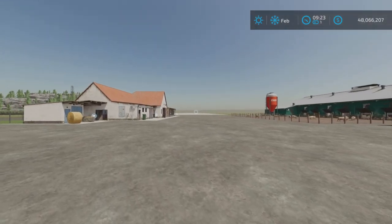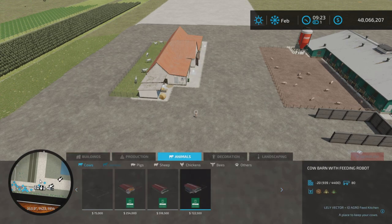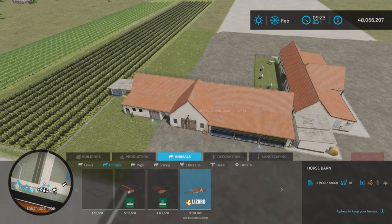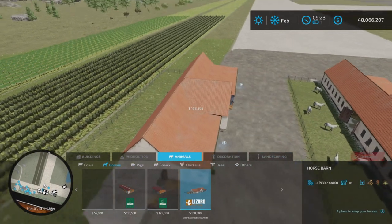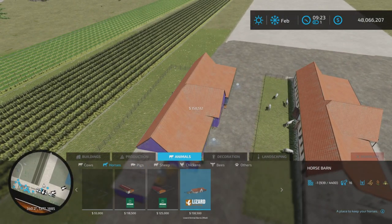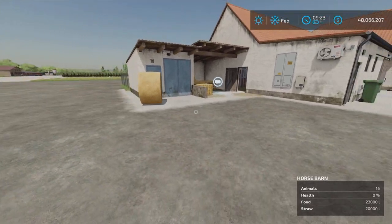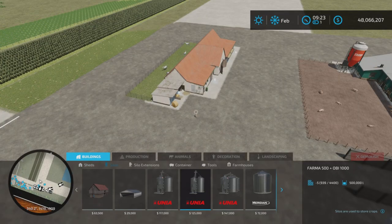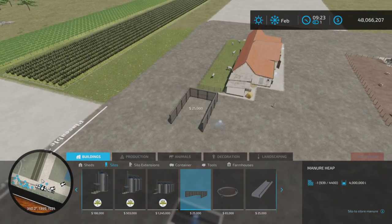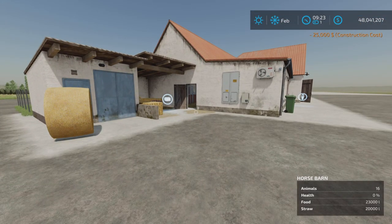We have the four barns here and we'll go through them quickly. Under Animals there's no cow barn, which is odd. Horses: 12 slots on console, 158,000 cost, and you can change the color with left and right on the D-pad. It holds 16 horses. It's a basic horse barn — it takes straw. I highly doubt it makes manure because horse manure is not a base game feature.